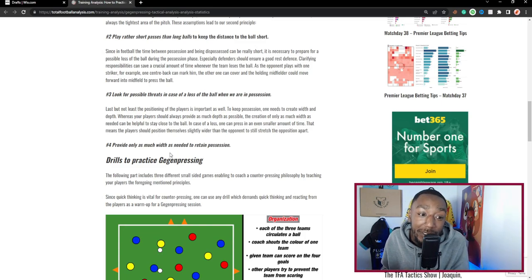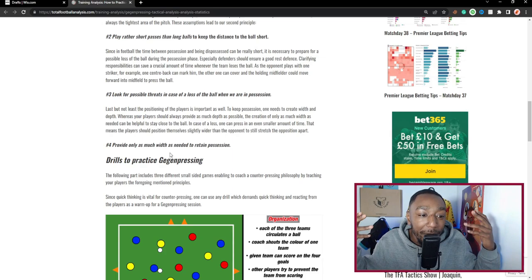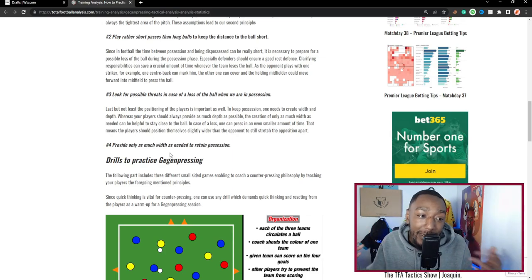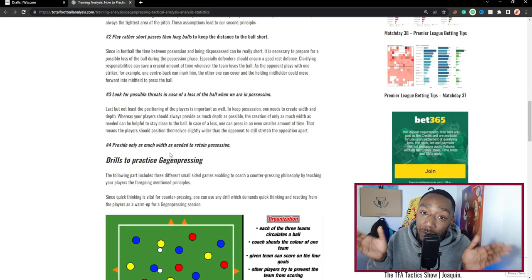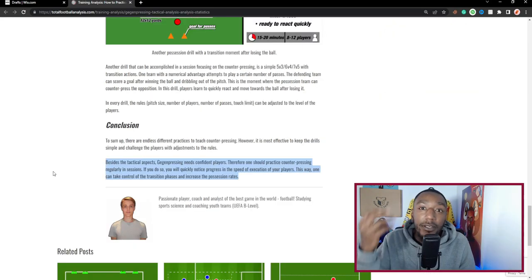The positioning of players is also important. To keep possession, one needs to create width and depth, and players should always provide as much depth as possible. Creating only as much width as needed can be helpful to stay close to the ball — in case of a loss, one can press in an even smaller amount of time. Players should position themselves slightly wider than the opponent to still stretch the opposition apart. Principle four: provide as much width as needed to retain possession.